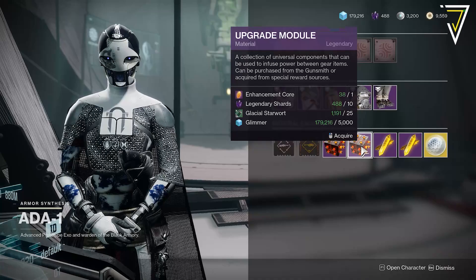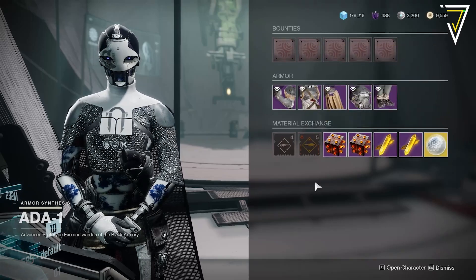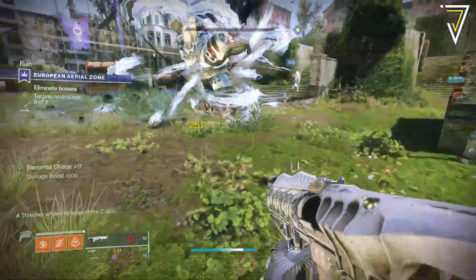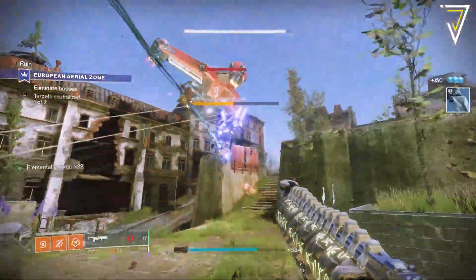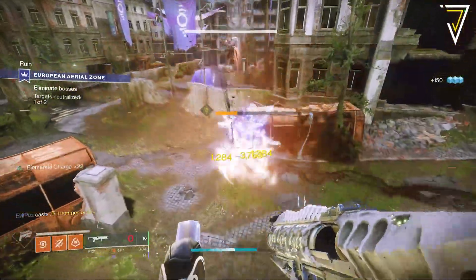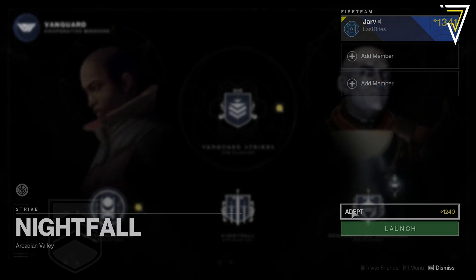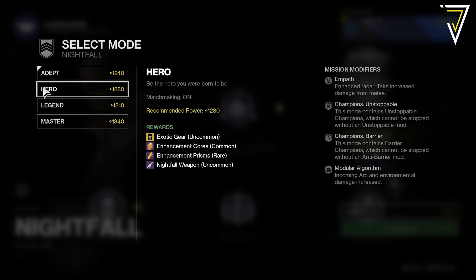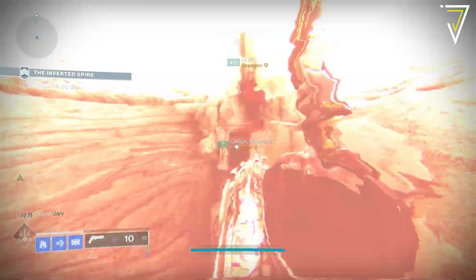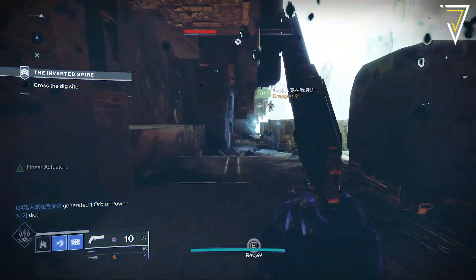As well as daily bounties at Banshee and mods at Ada-1, both vendors sell upgrade modules, enhancement prisms, and ascendant shards purchasable for a combination of enhancement cores, legendary shards, planetary materials, and glimmer — though this can be expensive. Alternative sources are available even for free-to-play players. The Nightfall on Adept or Hero difficulty is a great option — this week's is the Inverted Spire, a free-to-play strike. Hero difficulty drops enhancement cores more regularly and has a chance to drop enhancement prisms. With legendary shards, enhancement cores, and enhancement prisms, you can masterwork a piece of armor up to 9 energy.